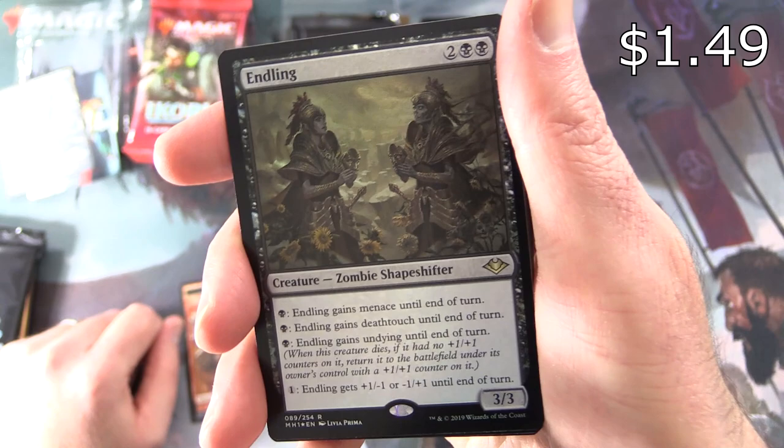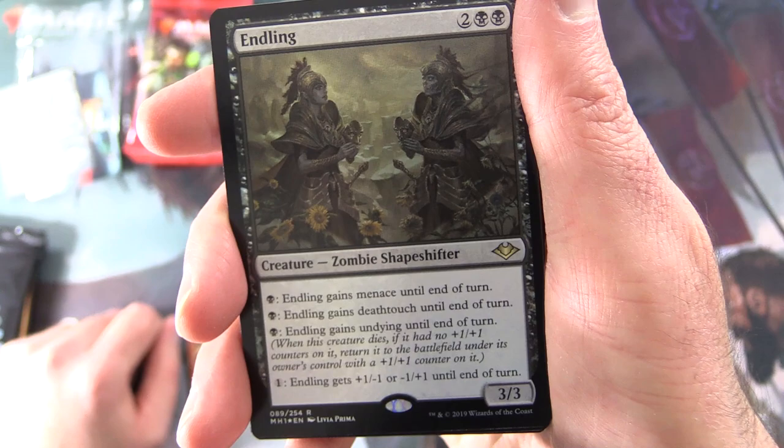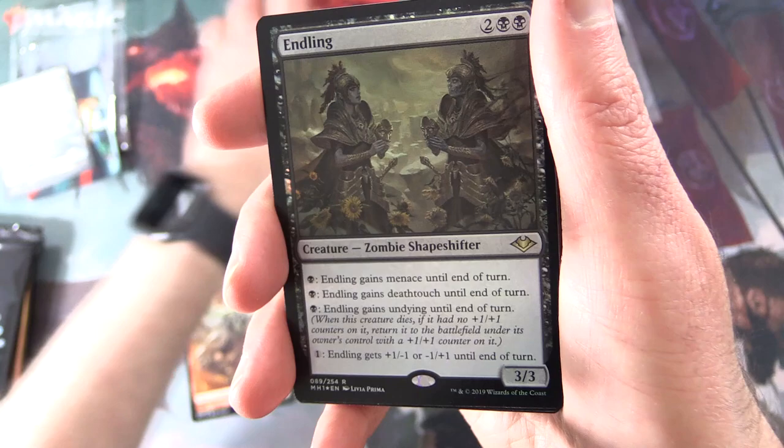So you can pay a black and either give it Menace until end of turn, Deathtouch until end of turn, Undying until end of turn, or pay one and give it +1/-1 or -1/+1 until end of turn.